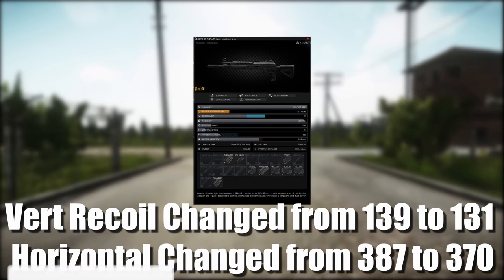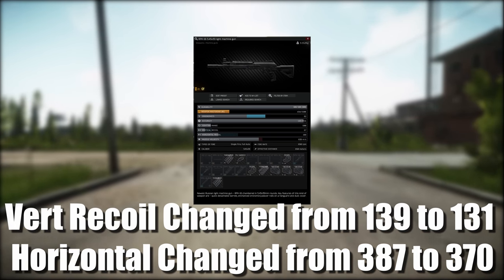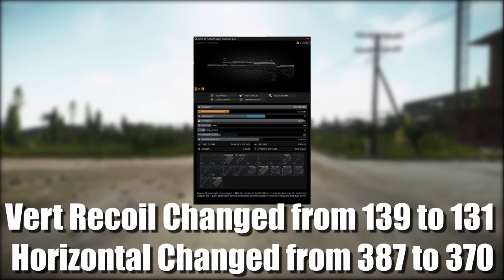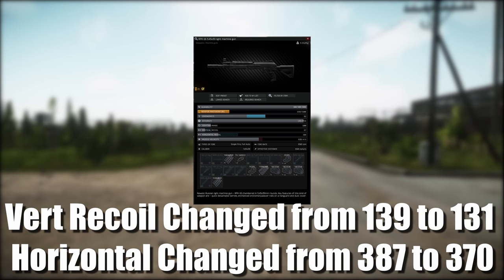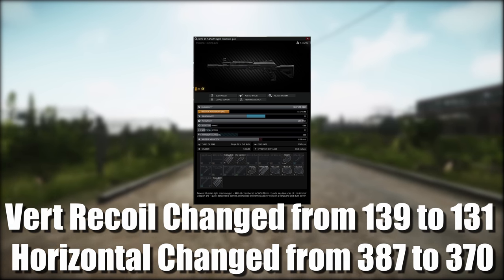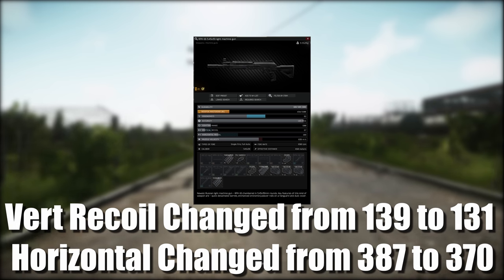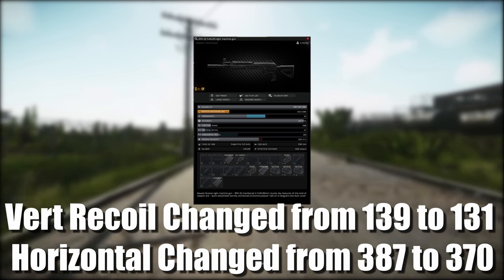The RPK has had its vertical recoil changed from 139 to 131, and its horizontal changed from 387 to 370. With this change, they have also changed the barrel for the RPK, which has also been lowered in recoil, so the recoil should definitely be a lot better than it was before.